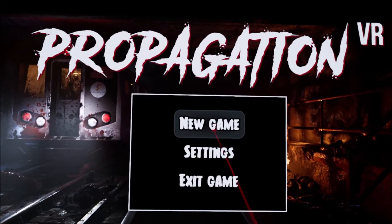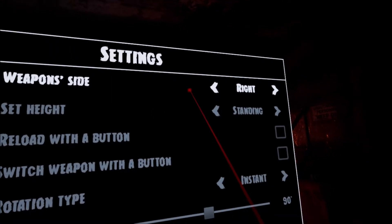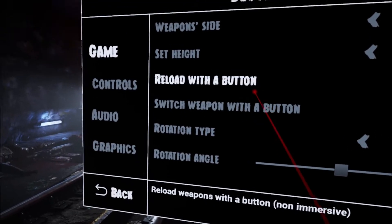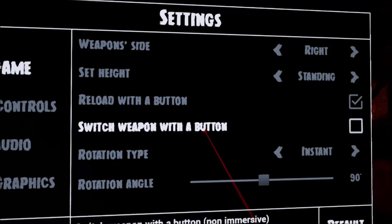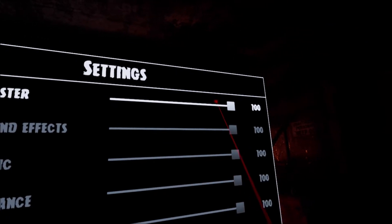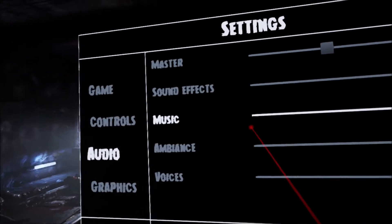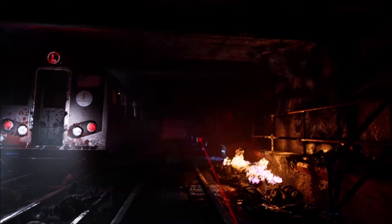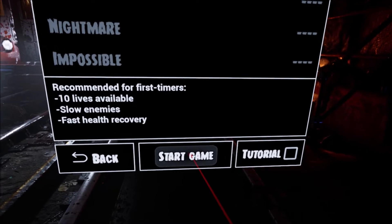Let's change the settings facing this direction. I want to switch the gun to reload with a button, because last time I played this I was fumbling quite a bit. I'm not sure what button switches weapons. Let's turn audio down a little bit — could be too loud. Let's go 50. Alright, let's go for it on normal difficulty.